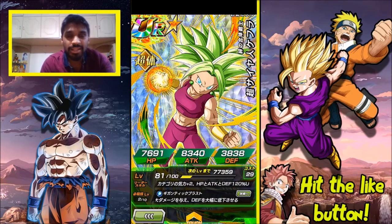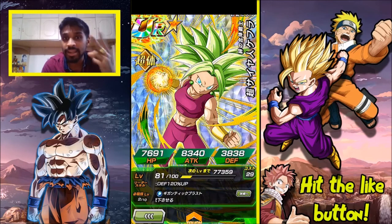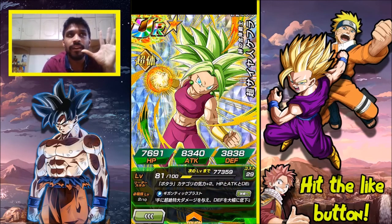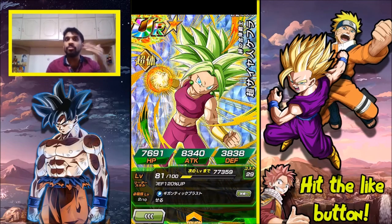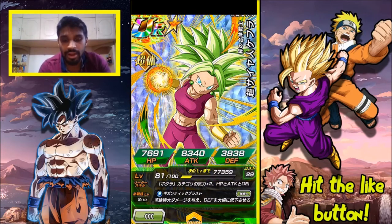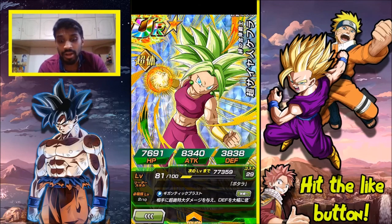She's a category leader, and you can build her team quite easily from her banner. She's not a Dokkan festival unit, and the banner she's in has a guaranteed SSR. There are only five guaranteed SSRs from the banner as featured units, and she's one of them, so it's not going to be that difficult to get her.